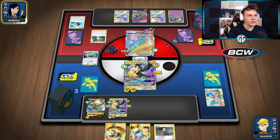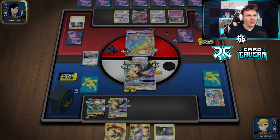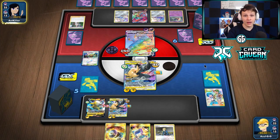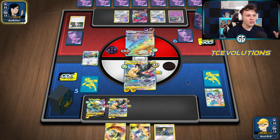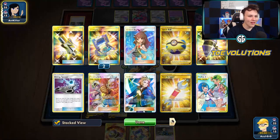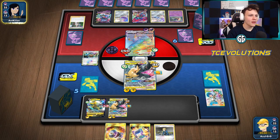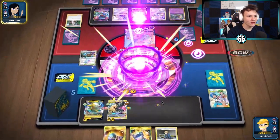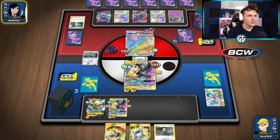We're going to knock this out next turn, then try to go Tag Bolt — knock out Dragapult, knock out a bench Pokémon, maybe the Inkay, then look to Boss's Orders the Jirachi and the game will be over. We're in a really good spot. This guy's in trouble. We only play the one Malamar Lana — definitely lucky to have hit it off the Poké Gear. Had no plans to one-shot their Pokémon that turn, so we got a little bit lucky there. Here comes the Max Phantom — 160 on our active.